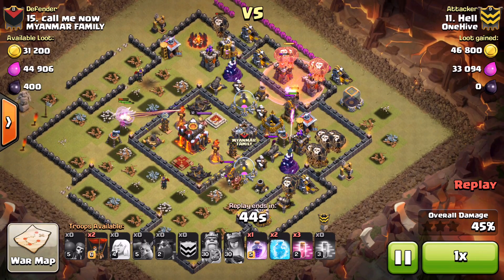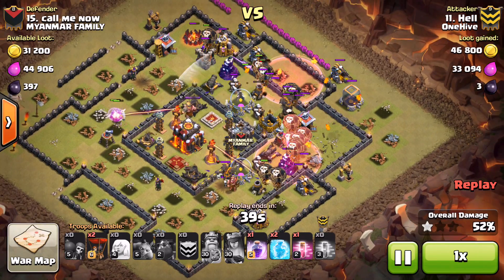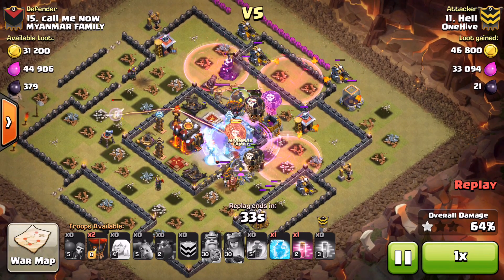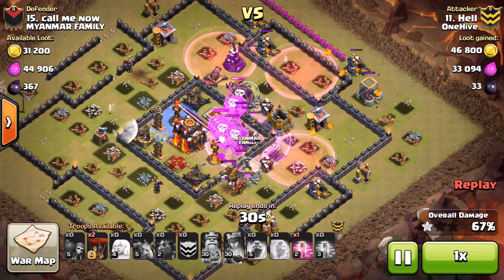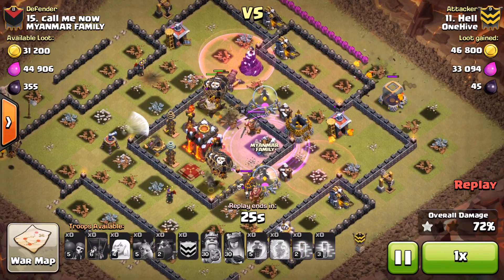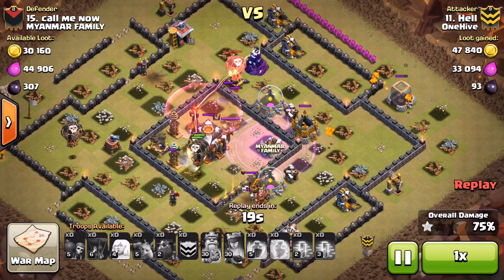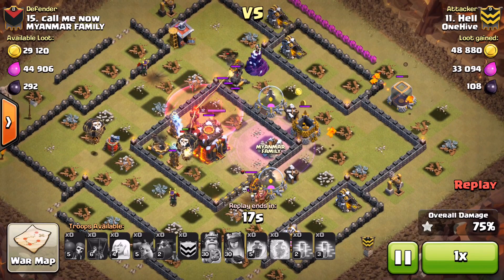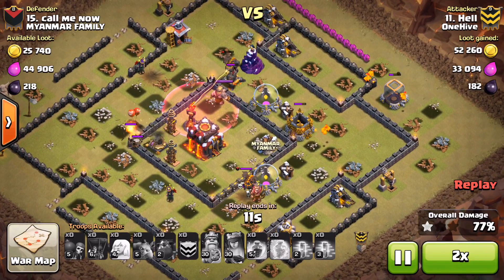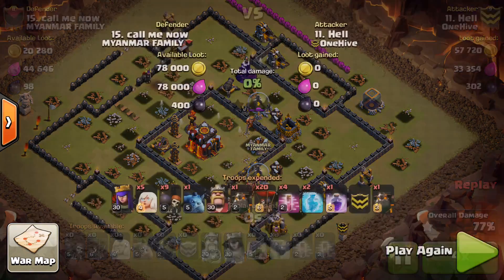The queen's already in range of that inferno tower so she goes down really quick. Lava hounds coming in from a slightly different angle because the top air defense is down - only one air defense left to worry about, which is great news. He still has two freeze spells and a rage spell to get those balloons in there really quickly. He drops the rage and freeze as they approach the core. The second freeze goes down - he's got a lot of balloons up, but there are so many stops in the core: all those teslas and X-bows give those inferno towers too much time. The balloons just melt and that is that.